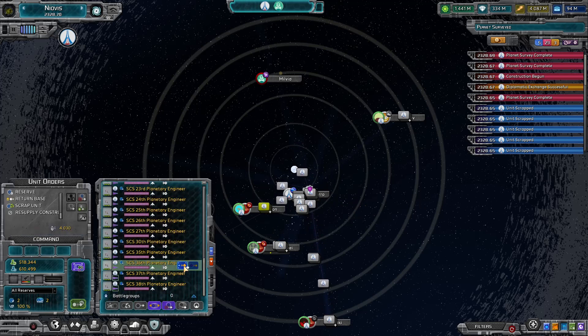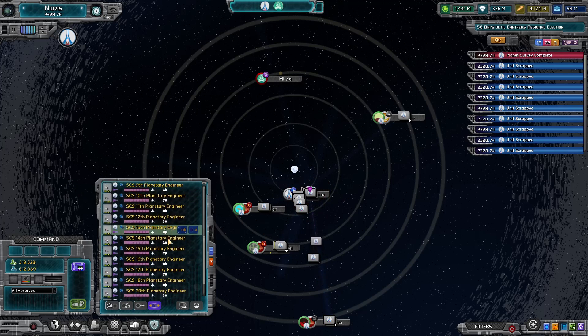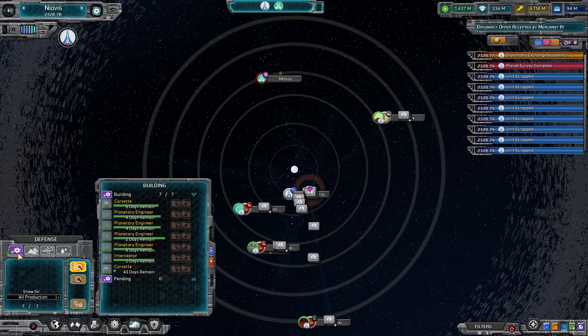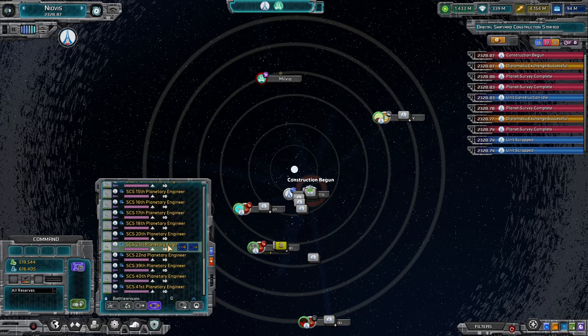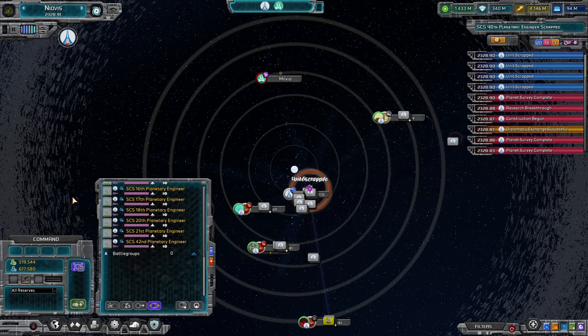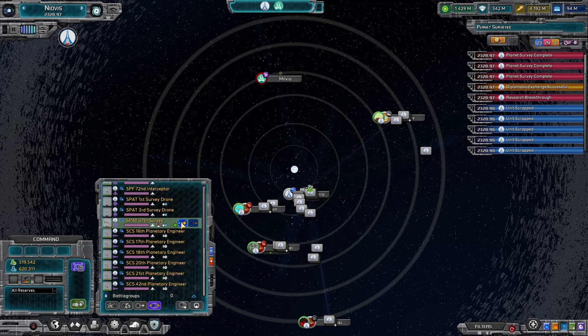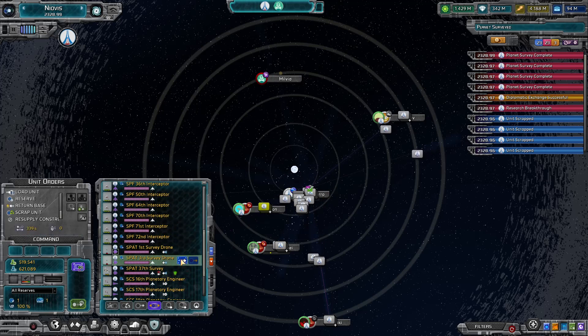So many engineers. I could also tell the governor not to do any of that stuff — not to build. You're not allowed to touch that anymore. I'm taking away your toys. You don't need that many planetary engineers, buddy. I'll let you have like 10, but you can't have 50. You've got six — you're going to be allowed to have six. And I'm going to get rid of these survey drones too.